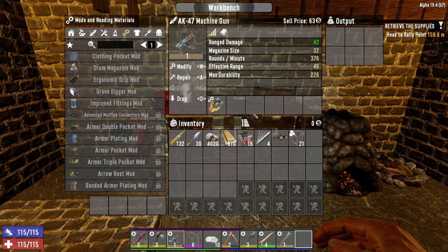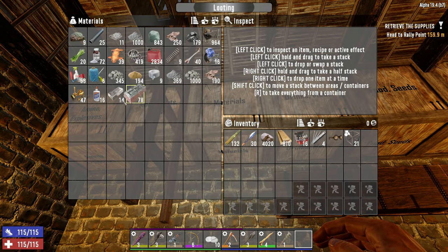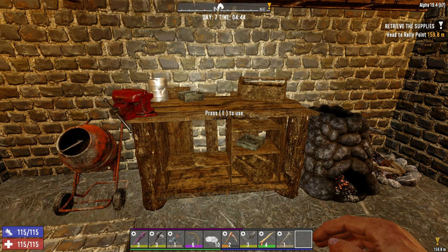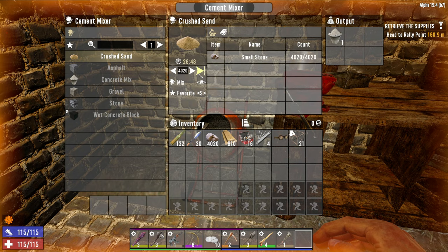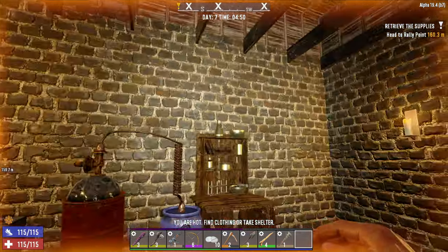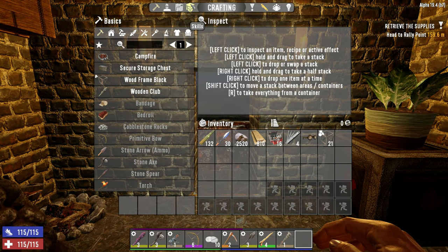We also got our drum magazine mod schematic and I'd like to get one crafted. We can pop it in our AK for now, and eventually once we get our auto shotgun we'll put it there too — so it'll be a worthwhile investment. We need 20 steel but we're only sitting at 14, so we're going to wrench some street lights today to get that steel. We also need cement mix, so let's go for 1500 crushed sand. Once we're back from looting our quest, we should be able to get about 1500 concrete moving to reinforce a couple layers of our base.